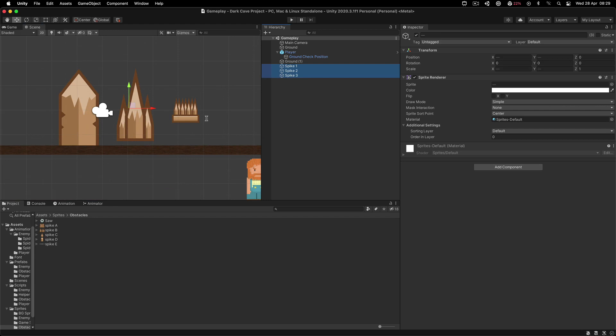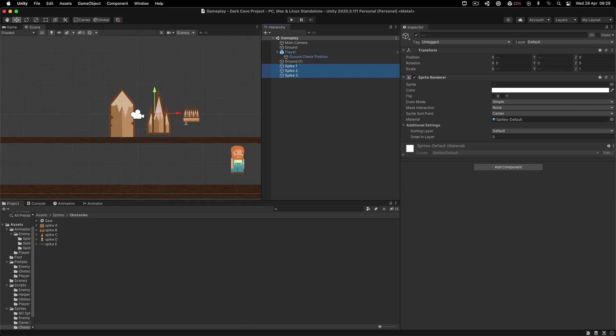Try to create this on your own. I'm going to create these spikes - these are just going to stand still. But these two are going to fall: they are going to hang above and then fall down when the player is near them or when they detect the player is below them. Try to do that on your own as an assignment and post it below this video.